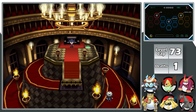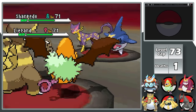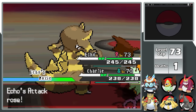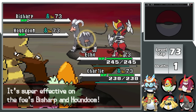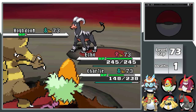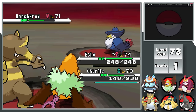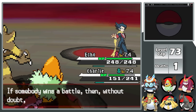Every Elite Four battle is a double battle. Against Grimsley, I lead with Swoobat and Krookodile. He starts with Sharpedo and Liepard — I Calm Mind with Charlie and Ground Gem-boosted Earthquake from Echo one-shots both of them, giving Echo a double Moxie boost. Houndoom and Bisharp come out; Earthquake one-shots Bisharp and leaves Houndoom at 1 HP via Focus Sash. Another Calm Mind follows. Grimsley heals Houndoom and sends in Honchkrow, who can't be hit by Earthquake, but a boosted Air Cutter finishes Honchkrow. Finally, Absol goes down to a one-shot Earthquake, and I win my first Elite Four battle.